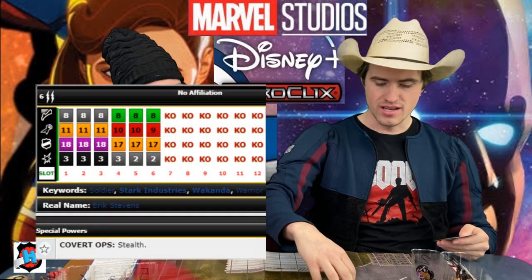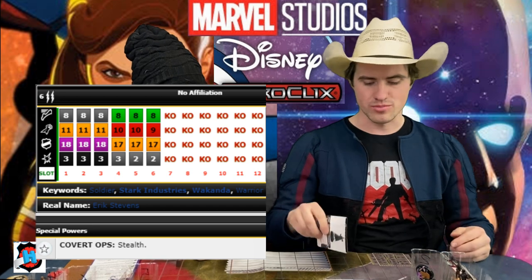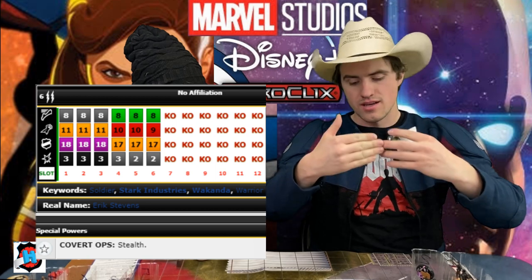Next up, I'm playing Killmonger at 60 points. That's an Outwit — one of the few support powers I had. Now we have Outwit and another stealth, so we have two figures we can put in front of our other two. They can't get shot at. He's also another Running Shot. This is a very Running Shot heavy team — we've got three Running Shot pieces, one that can charge. We have an Outwit, we have an Energy Explosion, which is great in sealed.